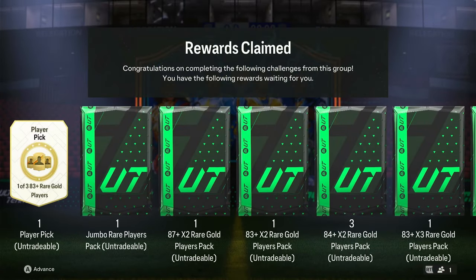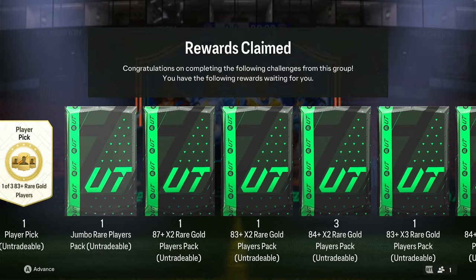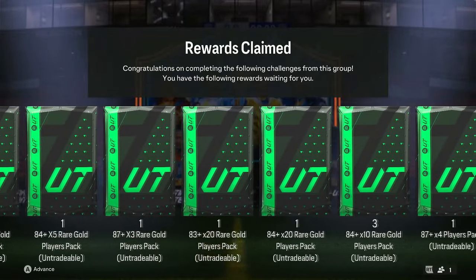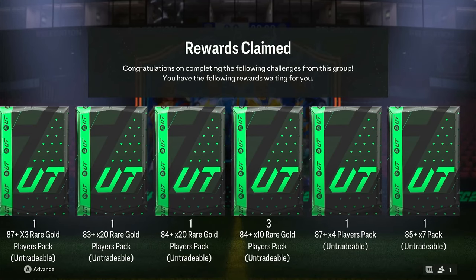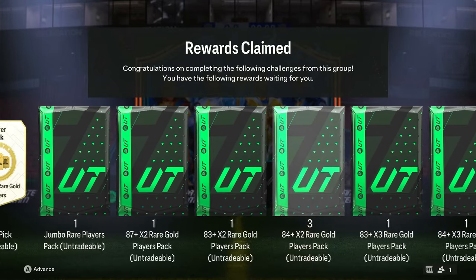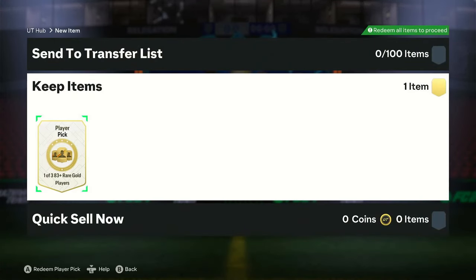Here is everything we get: a player pick, and there's even a 100k pack in there. By doing the unlimited pack method I've shown in my video, you get three 8410s. We have about 160 packs in total — roughly 20 from the 88 exchanges and about 100-something from the 89 exchanges. We've done practically all of the SBCs that came out today.